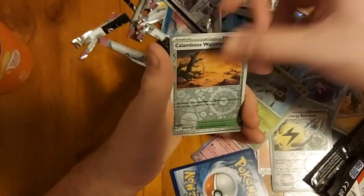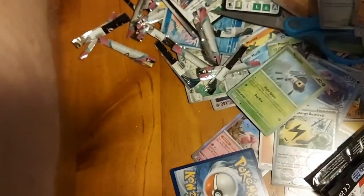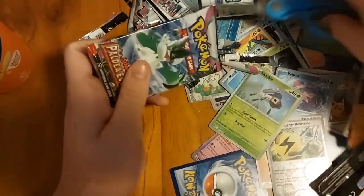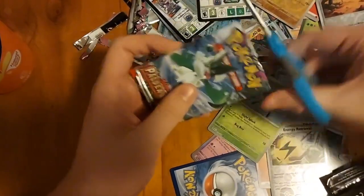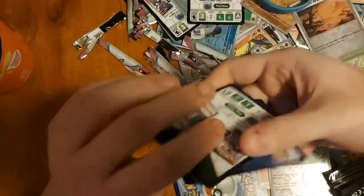Lavitar reverse, Calamitous Wasteland reverse, and Glimmora hollow. Right, last two packs - oh my god! Iono, please, come on - please be in one of these last two packs. I'd be so happy, man.